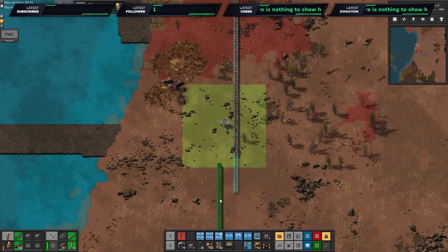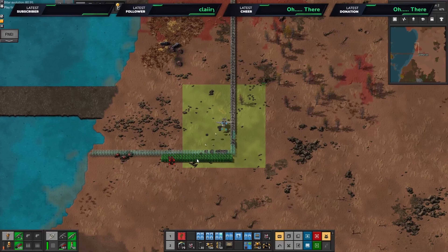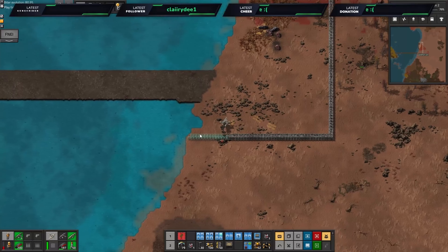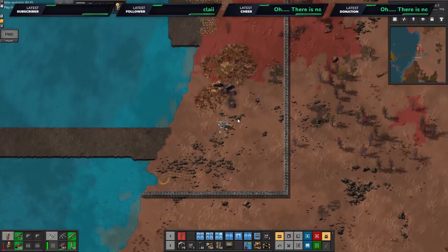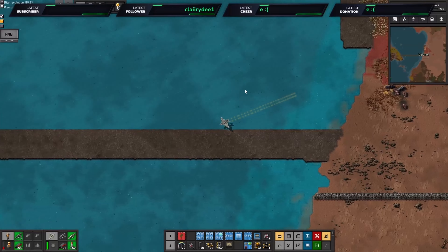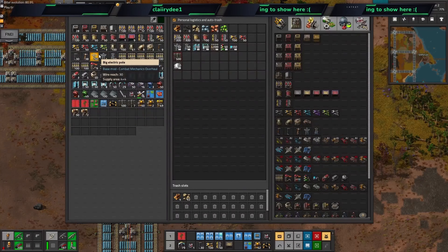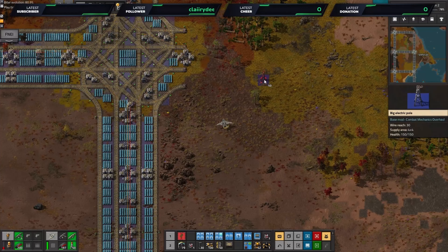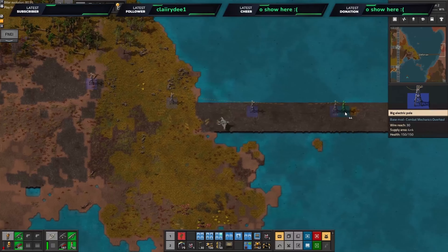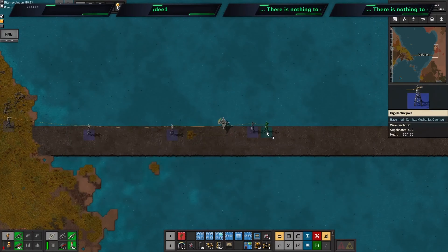I'm not used to flying the plane this fast. That'll do for our defensive line for the time being. I should really run power now before setting up the miners, so that if we get attacked we'll have a little bit of defense on our side.